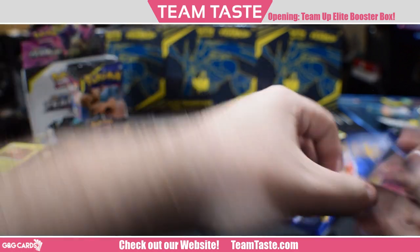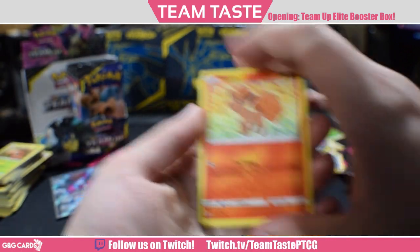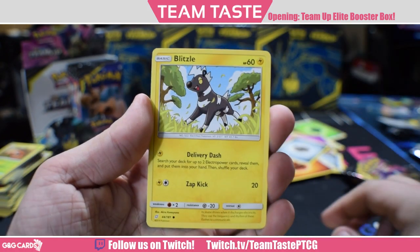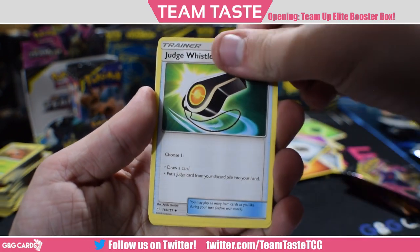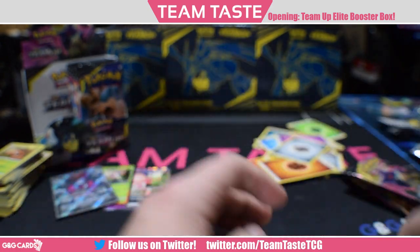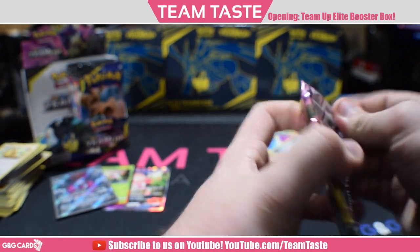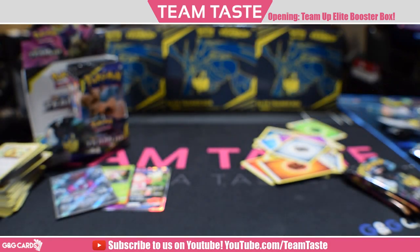Do you guys like that I take an extra second to hide the code, or maybe I can find another better way to hide it? I don't know. I'm bad at this and I only do it every three months. Vulpix, Joltik, Blitzle, Squirtle, Tentacool, Judge Whistle — I like that card — Cosmean, Persian, reverse Torquette, and a rare Pidgeot. When I'm watching, I don't want to see the code color there, because then the suspense is gone.